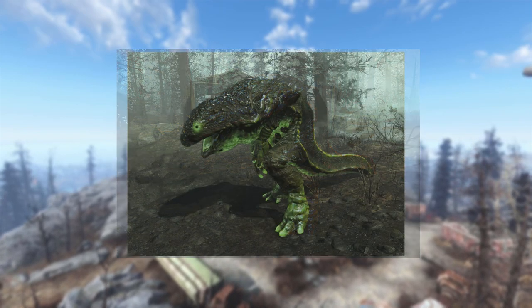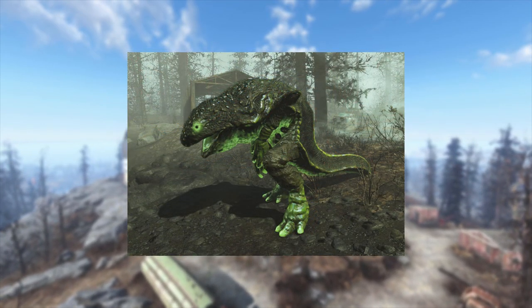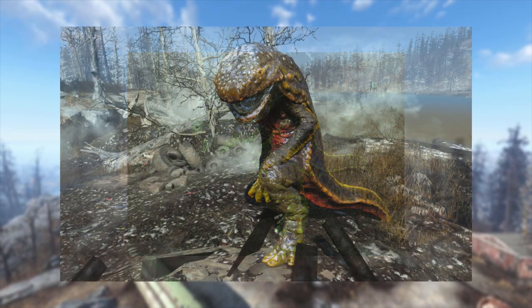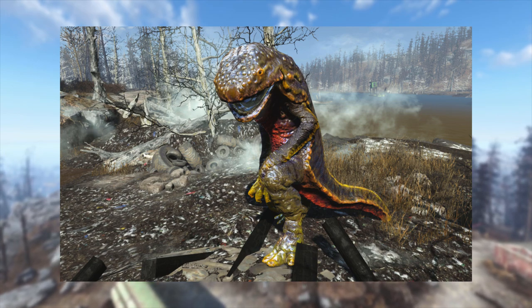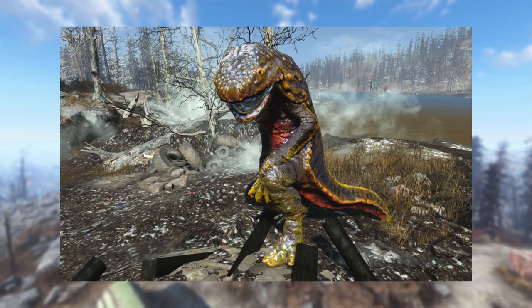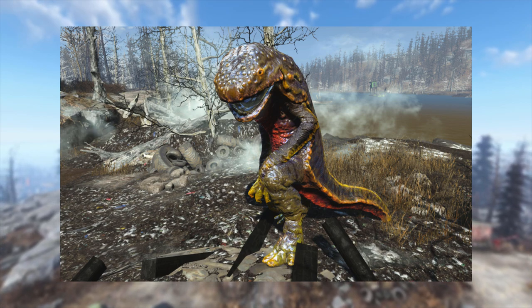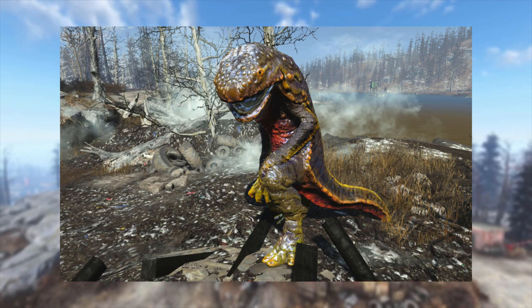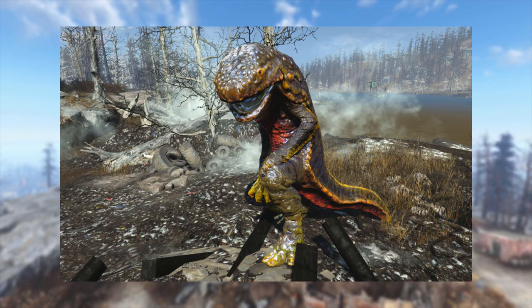Severely mutated Gulpers can become bioluminescent and deal radiation damage with each attack. Gulper Devourers are large creatures roughly on par with Deathclaws. They will often charge at the player character, dealing knockback on impact before following up with a devastating melee attack. While posing a considerable threat, they have a weak point: their soft bellies, quite similar to that of the Deathclaw.